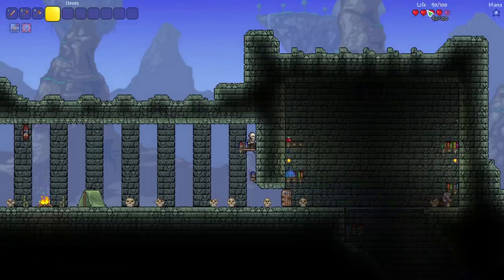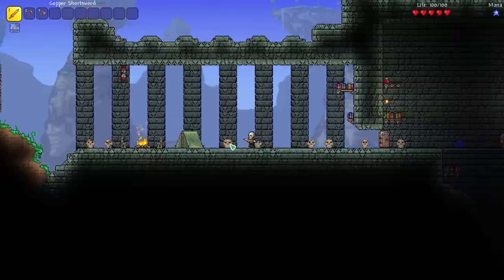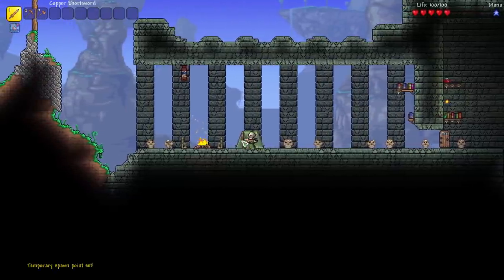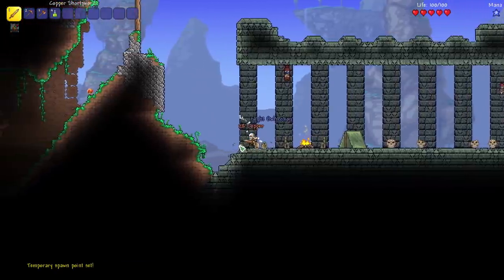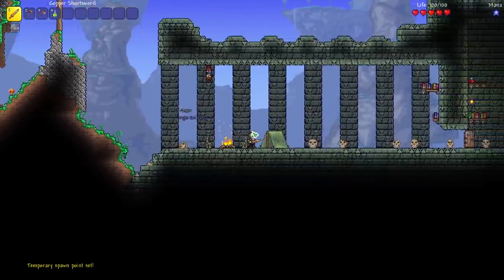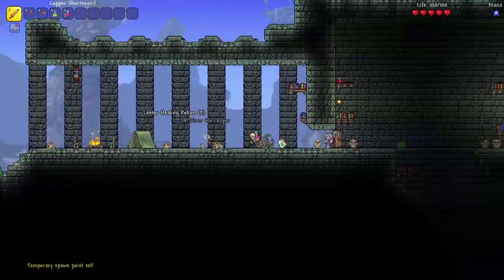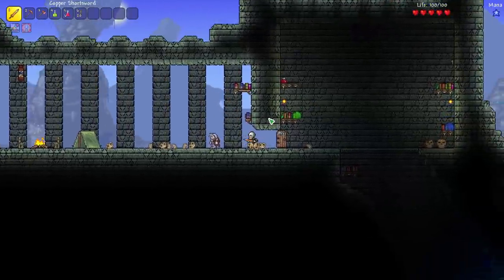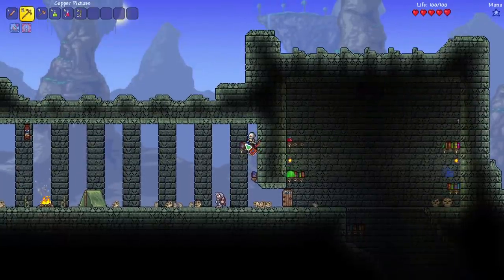I thought it would be cool to start at the dungeon since we're a skeleton. We've got a little temporary spawn point tent right there and a few of these. We've got a night owl potion already and some lesser healing — that's pretty good. We need to get a weapon soon though. We have a water bolt!